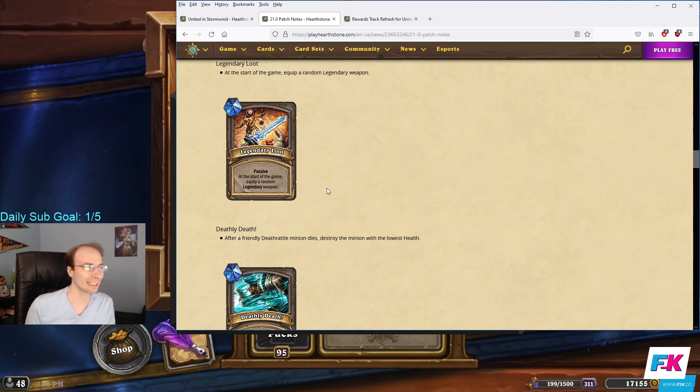Legendary Loot: at the start of the game, equip a random legendary weapon. This is a tier two passive, and this will either win you the game or do absolutely nothing. You can get Woecleaver, Twig of the World Tree, Dragon Soul, Sphere of Sapience, Skull of the Man'ari — it can either win you the game or be absolute trash. I think it's kind of a fun one. You can get Dragon Soul, which can change how you play the game entirely, but some of these don't really feel like weapons. We'll see.